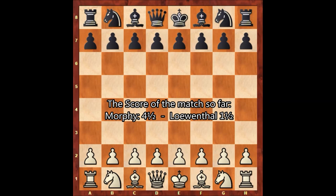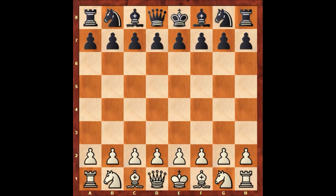Paul Morphy is at 4 and a half points and Lowenthal is only at 1 and a half points. Paul Morphy is leading with 3 extra points. If Paul Morphy wins once again, he is going to be at 5 and a half points, leading with 4 extra points — and maybe Lowenthal needs to give up.